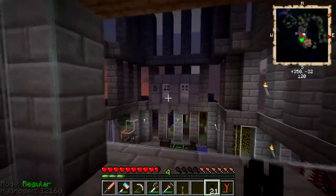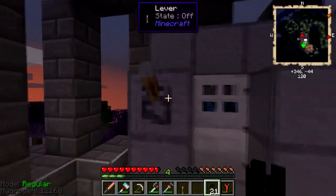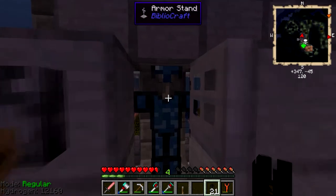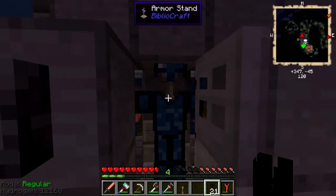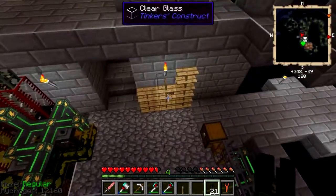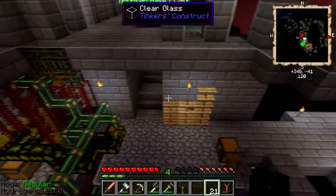So what we've done today - Fritz found these things called an armor stand, and that's in Bibliocraft, which is a new mod that I added to the pack last week. So if you update your packs, always make sure the pack is updated when you run the game. When you run the Technic Launcher and it says you need to update, always say yes. This mod comes with all sorts of neat, wonderful things - one of these is these shelves down here, which I really love.